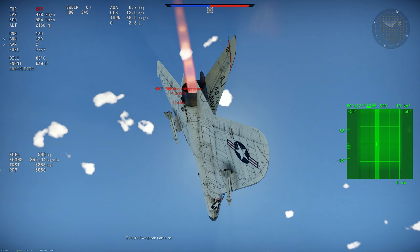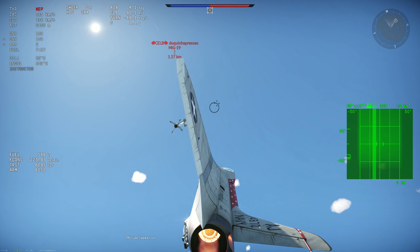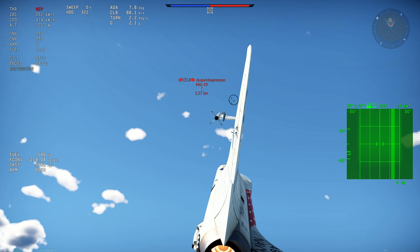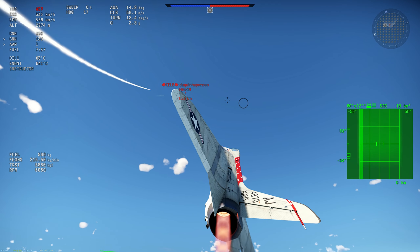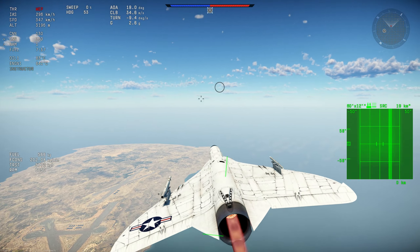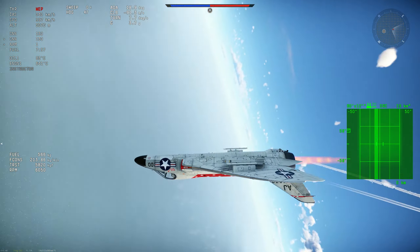With the flaps and slats that it has — it has a flap that is basically a slat for combat — it is kind of bugged visually on the left wing, but you can use that to maintain the high AOAs to get people. But as you see, the MiG-19 just has way more energy than me — I cannot do anything about it.